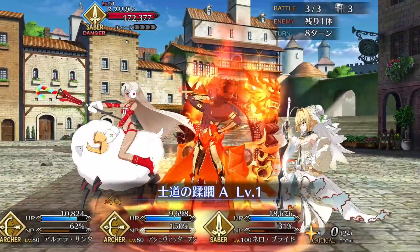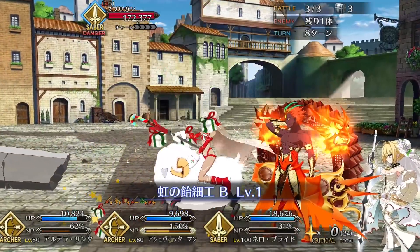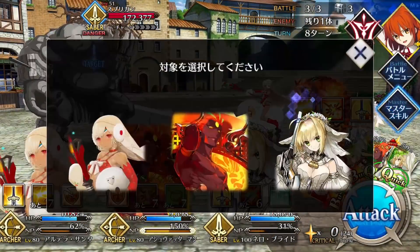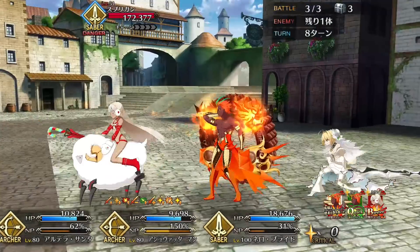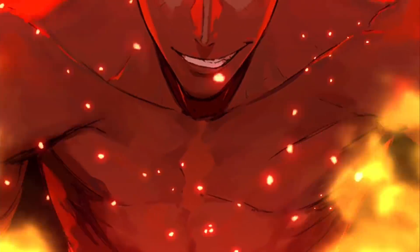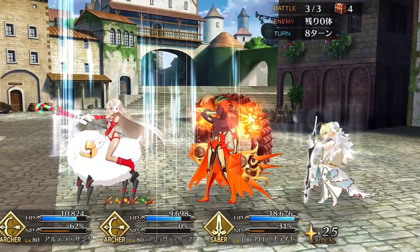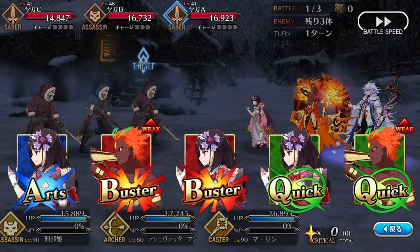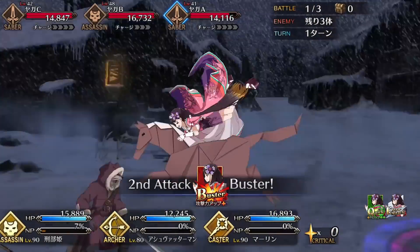Ash's other two skills are much more offensively focused. Violating the Chivalric Code is a powerful steroid that gives Ash a 30% buff to Buster Card effectiveness for three turns, and it also gives his Buster Cards the additional effect of lowering an enemy's defense by 20%, up to three times. This is Ash's most unique and powerful skill. The 30% buff helps out with his overall DPS as well as his burst damage by buffing his NP, but the additional effect of weakening enemies is very good for not only escalating Ash's damage, but the team's damage overall. With max stacks, Ash can easily inflict 60% defense down on an enemy, which is a massive debuff. The short cooldown on this skill also makes it very abusable and easy to keep around for most of the battle.